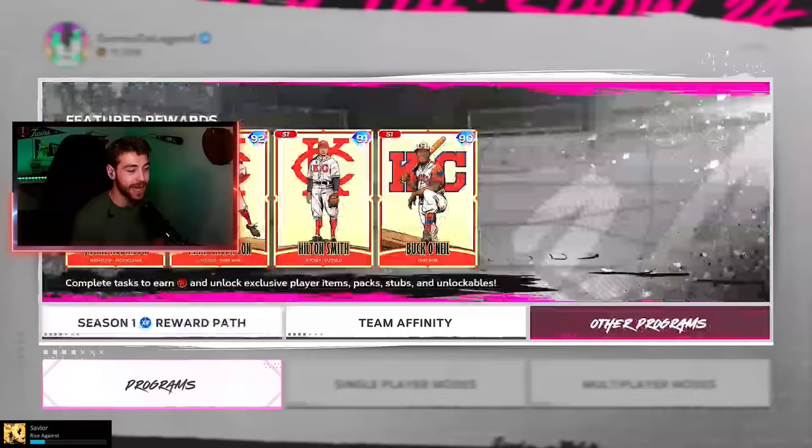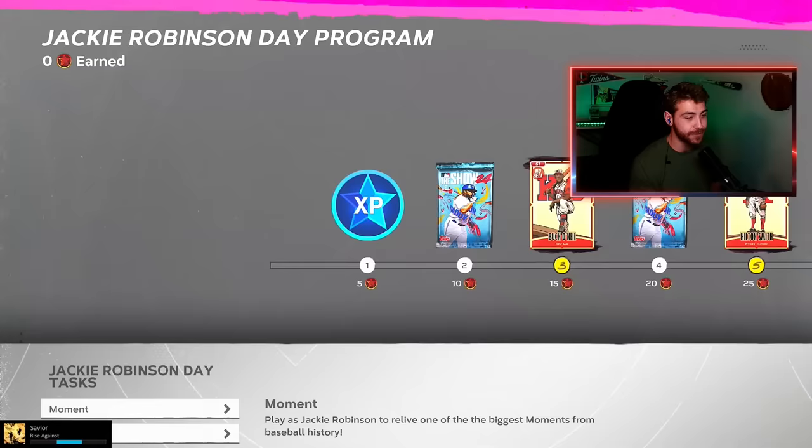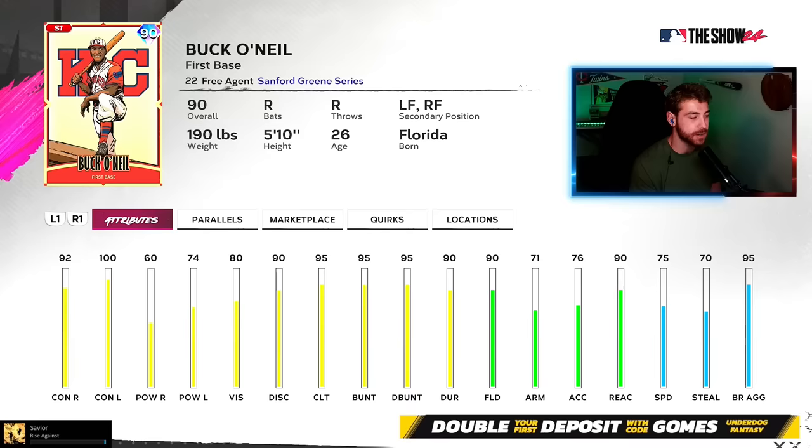Leave a like down below, subscribe to the channel, and let's get into it. We have got a brand new 93 Jackie Robinson and a bunch of other cards. You can earn Jackie Robinson through this whole program — it is all without a pack. You actually earn packs. What a novel concept, right?